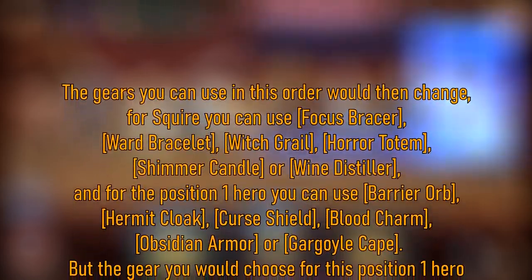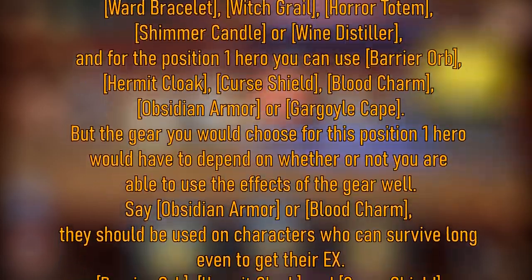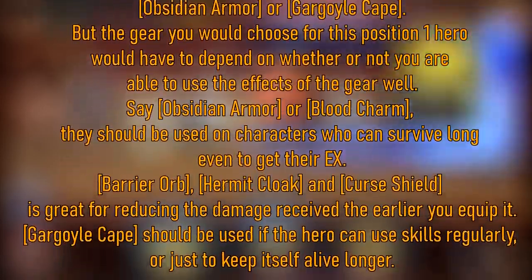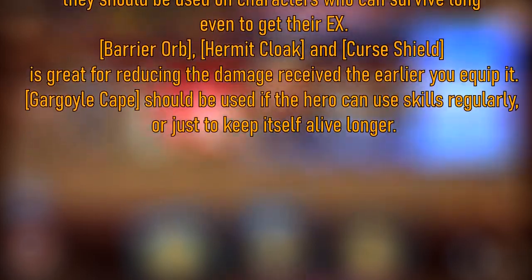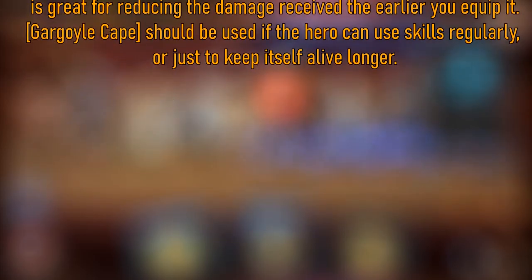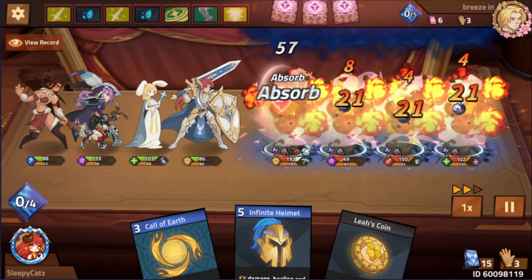For the position 1 hero, you can use Barrier Orb, Hermit Cloak, Kershield, Blood Charm, Obsidian Armor, or Gargoyle Cape. The gear you choose for this position 1 hero depends on whether you're able to use the effects well. Obsidian Armor or Blood Charm should be used with characters who can survive long enough to get their EX. Barrier Orb, Hermit Cloak, and Kershield are great for reducing mana damage the earlier you equip them. Gargoyle Cape should be used if the hero can use skills regularly or just to keep itself alive.